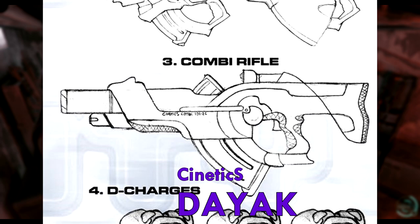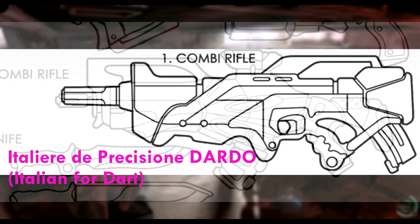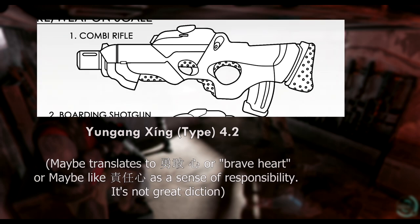There's a wide variety of brands. Pan-Oceanian soldiers use the Dioc, made by Cinetics. The Pan-Oceanian Arms Company FGA makes the SG-9 All-Around and the SG-5 All-Around II, both very popular with nomads and mercenaries. Aleph isn't a nation-state, so they don't actually build weapons — they use another Pan-Oceanian combi-rifle, the IPF Dardo by Italiere de Precisione. Yu Jing uses the Yonggang Jing Type 4.2. Some East Asian militaries use 'Type' the same way Americans use 'Mark' when referring to military materiel.